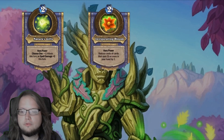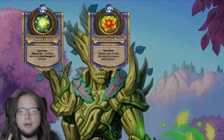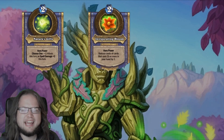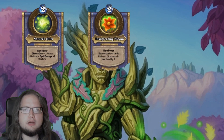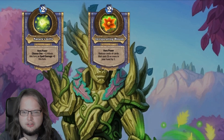Invigorating Bloom reduces the cost of cards in your hand that cost five or more by one. Unfortunately this hero power has not been good in any decks yet — they always turn out gimmicky, slow, and unreliable. If you are so inclined you can still go for some Survival of the Fittest clown action.